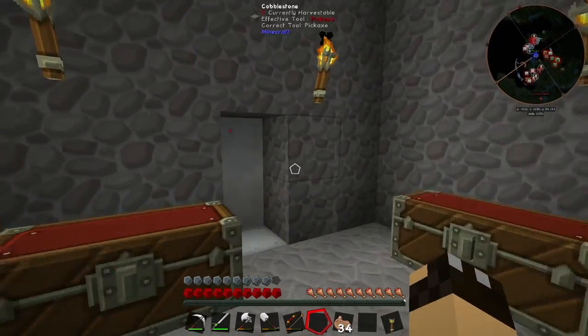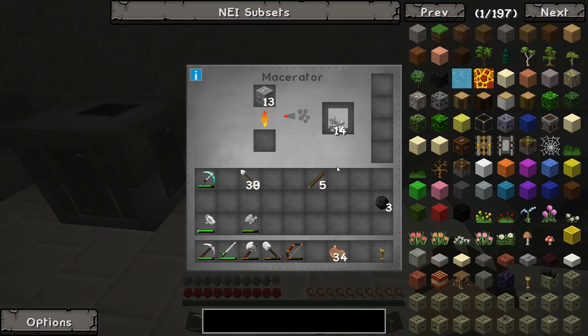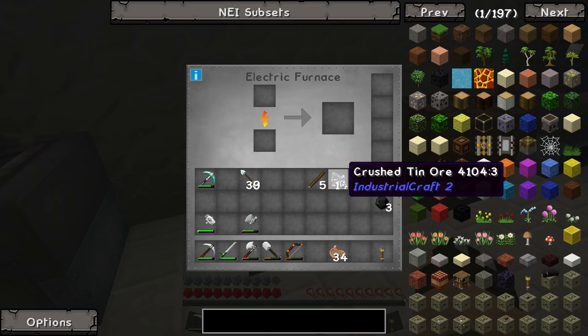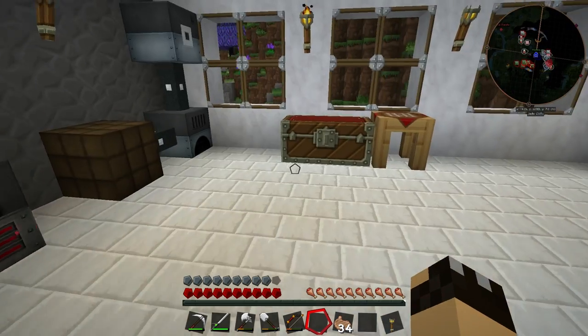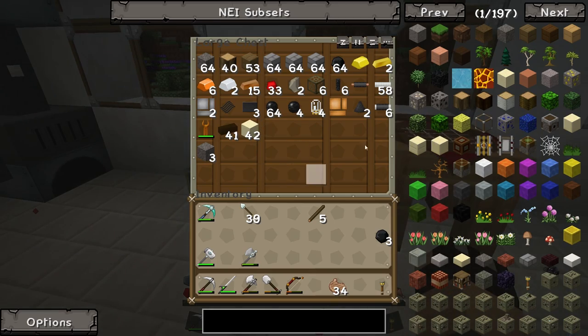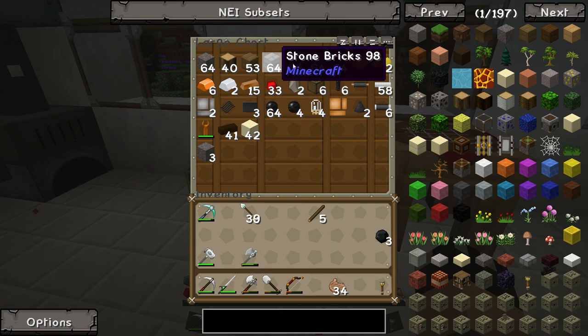I am currently macerating up some tin upstairs. If we go ahead and take the tin we already have macerated, we can put that in the furnace and get some tin ore. We need tin ore in order to make the tin electron tubes, because we need to make farm blocks.